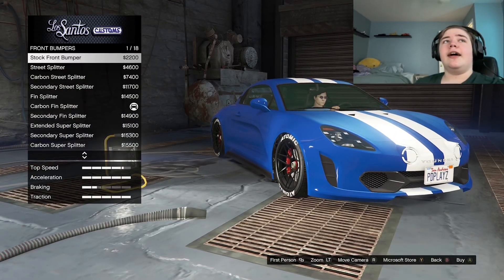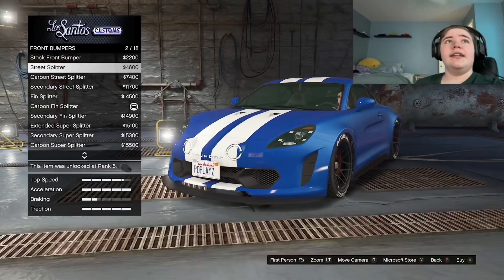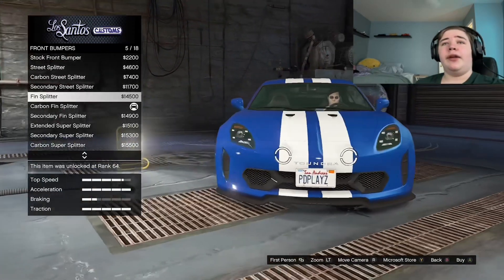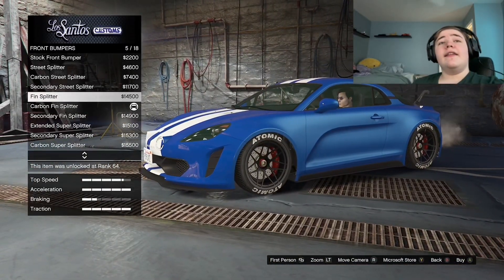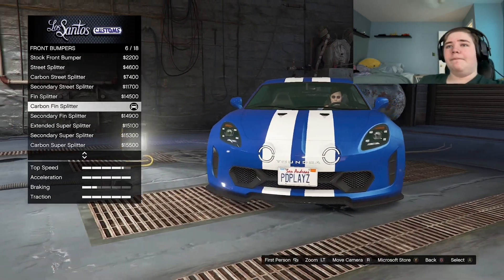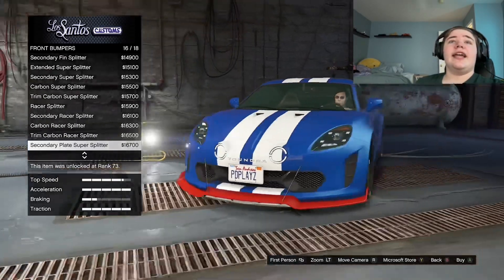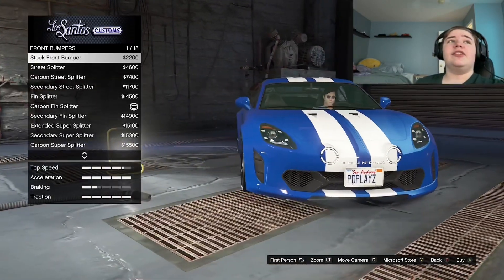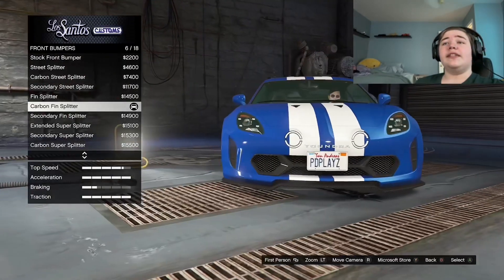This car in general is absolutely beautiful. My secondary color is red because of the brake calipers. The splitters are all racing splitters. There's not really anything streety unless you have stuff like the more standard options. With the diffuser, it's all racy diffusers.